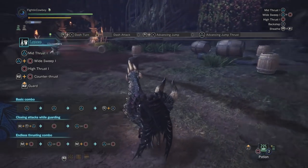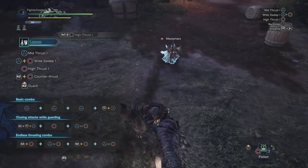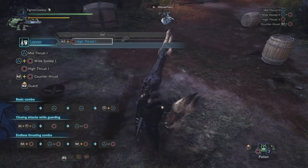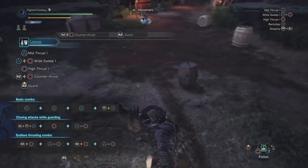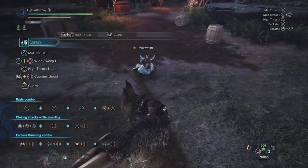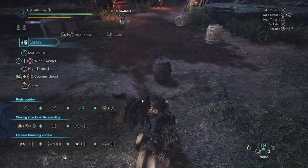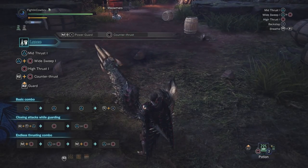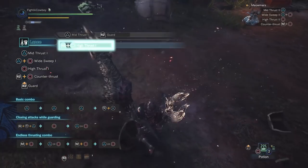The last thing I want to touch on before we proceed is going to be our counter thrust. Counter thrust works by holding right trigger and hitting circle — when you receive an attack, you're going to automatically counter it and thrust. This will last for a good amount of time, roughly three or four seconds before it goes off on its own, so you do have to have some sense of timing with it. An important thing to mention: with this setup, counter thrust can block any single attack in the game. I want to emphasize on the word single — a counter thrust will automatically proc whether you want it to or not as soon as you take the first attack.